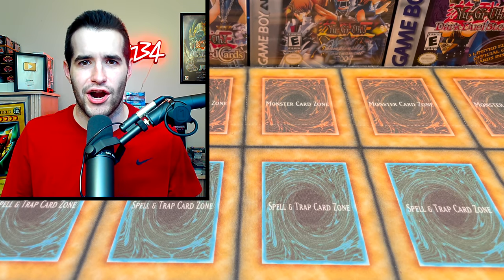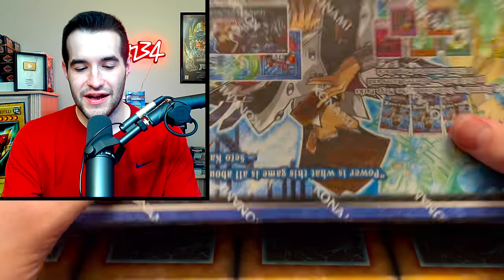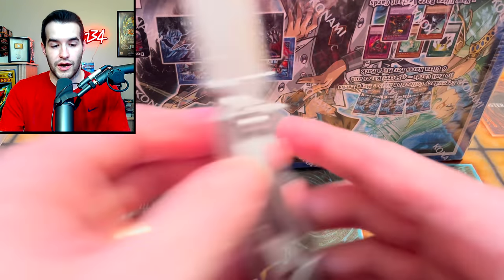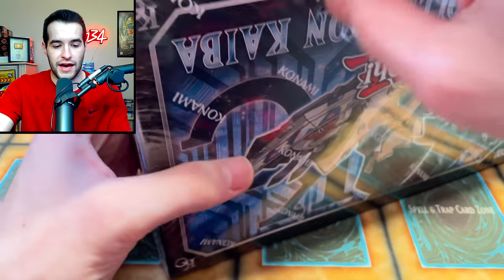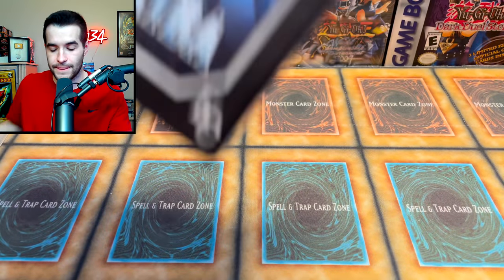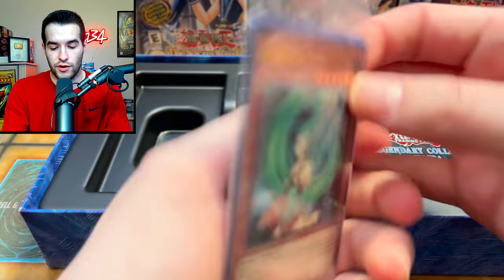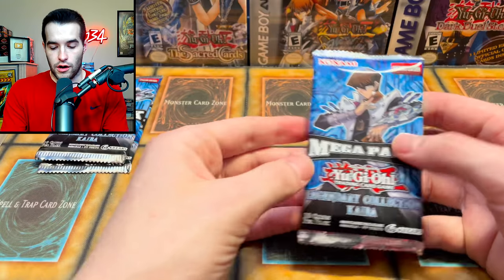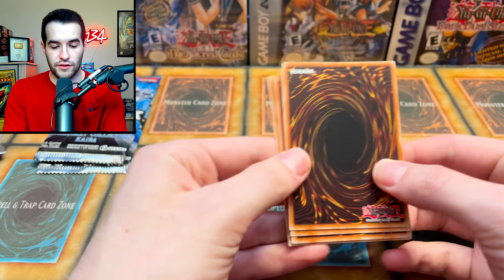The final item is Legendary Collection Kaiba — this is the one he saw us open before. He thought he wasn't going to send it, but I said no, I want it. This thing is amazing — one of my favorite legendary collections, it tends to do really well. Unfortunately it's unlimited because there's no first edition on the mini packs, but still a pretty amazing set. We'll pull those Ash Blossoms. We have three packs and our promos, which we won't open.